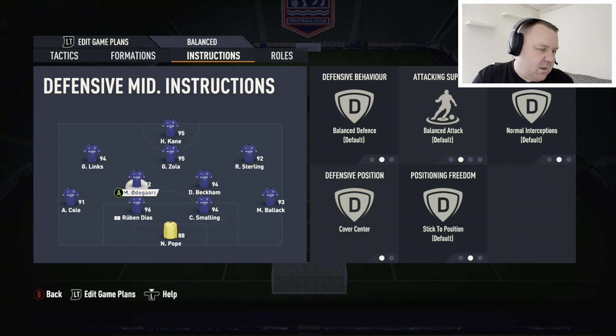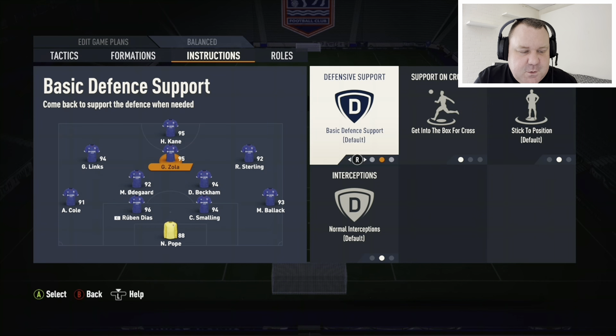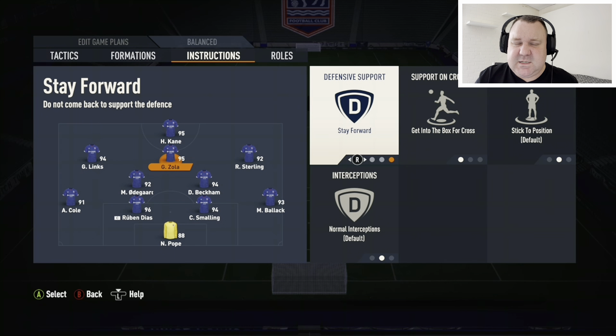Into the CAM — that'll be Zola for me. Stay forward and get into the box for crosses. He's vital because he supports the striker; without him the striker is so isolated. I played around with putting the CAM on come back on defense and what happens is he splits the two CDMs — you end up with someone very good attacking-wise becoming your central midfielder and the person you've got highlighted when trying to defend. I don't want that. Keep him on stay forward so he's your out ball through the middle when you win it back.